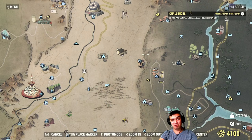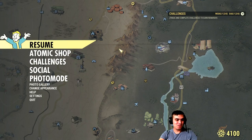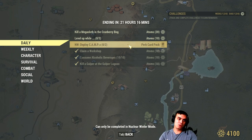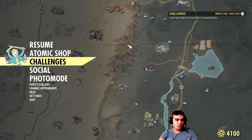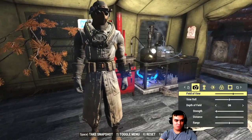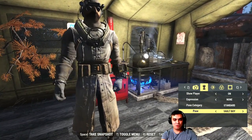I also haven't mentioned the Nuclear Winter challenge: deploy two camps and you'll get a set of cards. That's pretty much it for today. I hope this video helped you out and if it did, you know the drill.